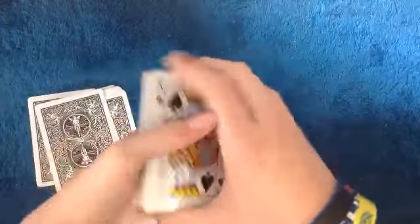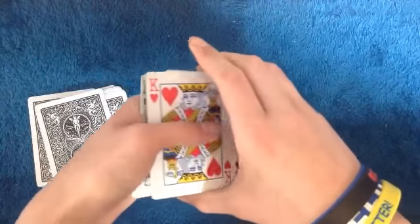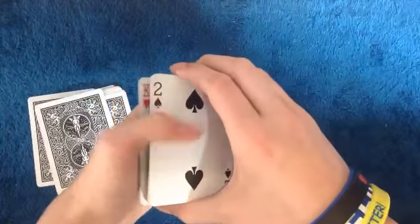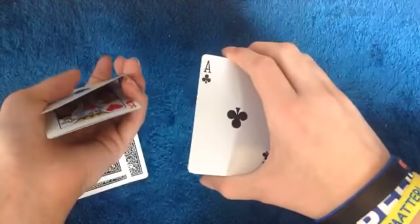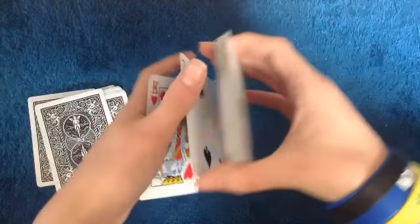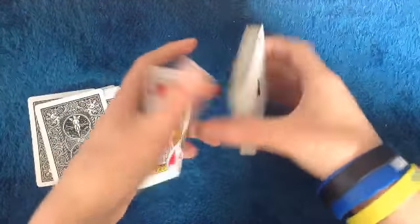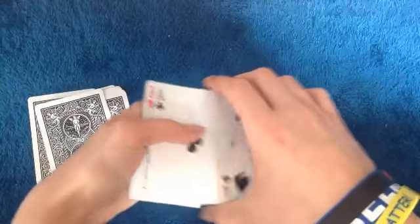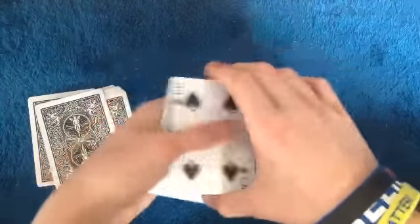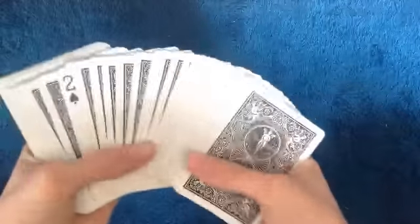Let's go over the Biddle move again. You grab the card, put it behind, grab it again, put it behind — and I like to leave a break there so I can pinch it. You want your fingers to extend past the packet in the Biddle grip — three fingers and the thumb. Leave the card there, then use the next card as cover so they don't see that their card is gone, then place it down and you're done.